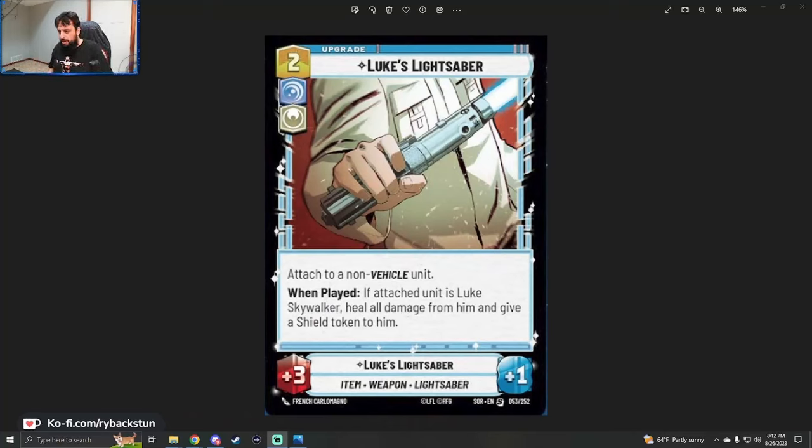An upgrade a lot of people have been waiting for: Luke's Lightsaber. Two cost, Vigilance Heroism upgrade. Plus three, plus one. Item, weapon, lightsaber, attached to a non-vehicle unit. When played, if the attached unit is Luke Skywalker, heal all damage from him and give him a shield token. This is different from Vader's saber which just does extra damage. Luke's is arguably better overall — same stat bonus, but it can reset Luke's danger level. If Luke takes hits but isn't dead and you get this on him, he clears all damage and drops a shield, then can swing into Vader with no fear.